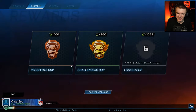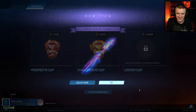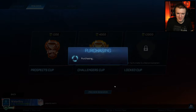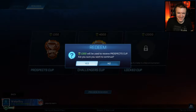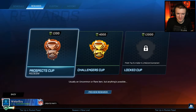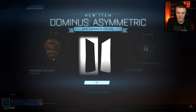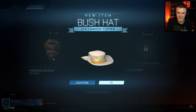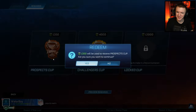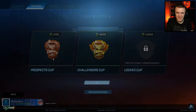It looks weird only having two cups to open — the layout seems different than it normally does. Is there a faster way of doing this? Can I hit enter? I can just do this and keep hitting enter — fly through these, baby. Come on, give me something good.